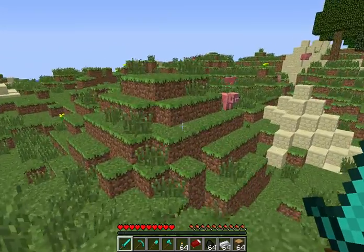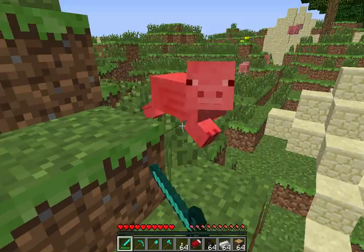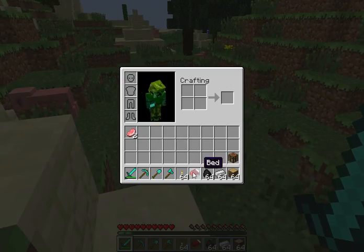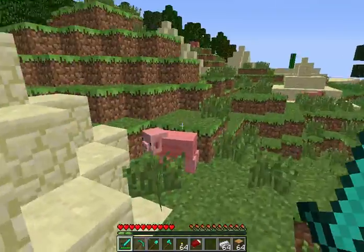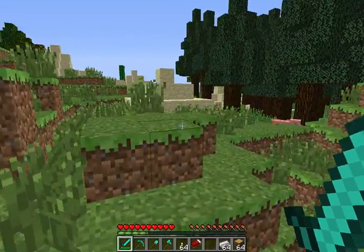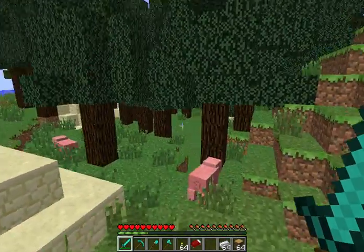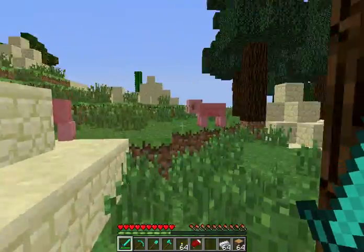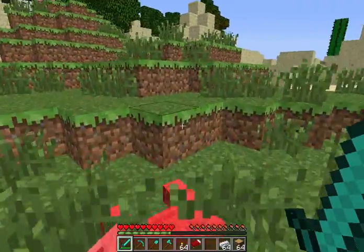First I need to get some food, so there's pigs over here. I'll kill these pigs — yeah, they're dropping food. Luckily I got some coal. I can't remember if I really set up that chest — I think it's just a naturally special bonus chest that comes with this world.